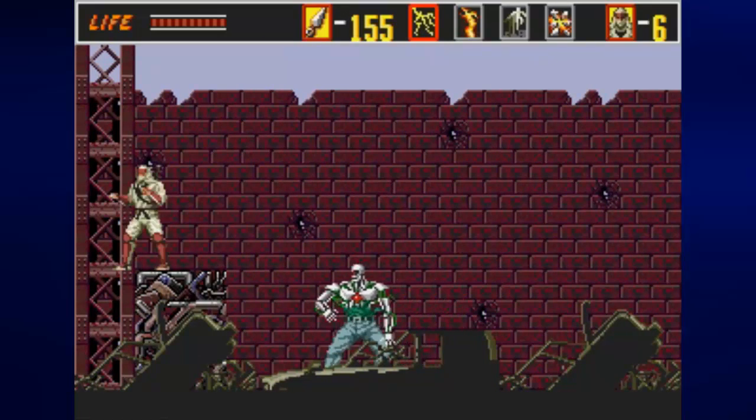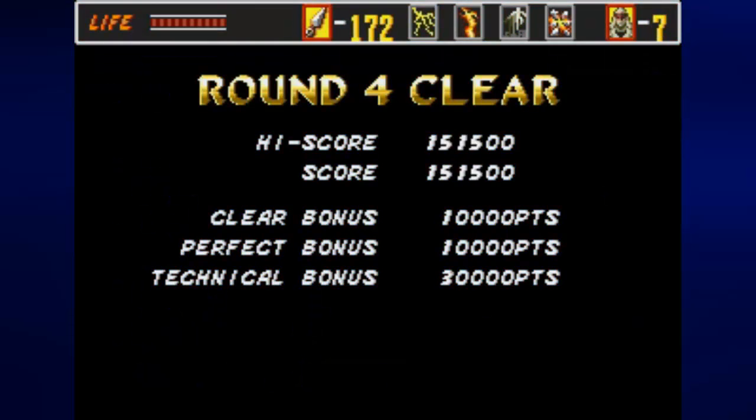He'll eventually explode, revealing that he is a cyborg. You want to get away from him, so jump back up to the wall of junk and he'll eventually explode away from you. And that is it for round four. Join me next time for round five. Until then, this is Prince Watercress — take care, stay safe, and thanks for watching!